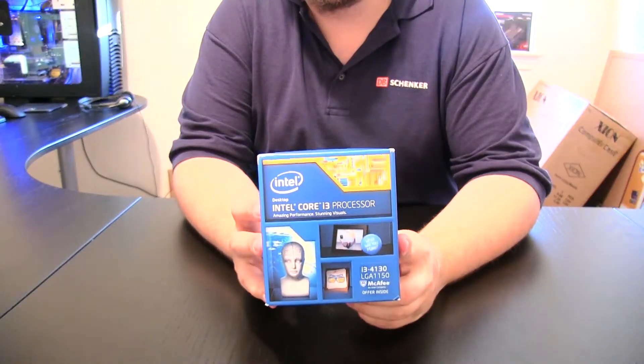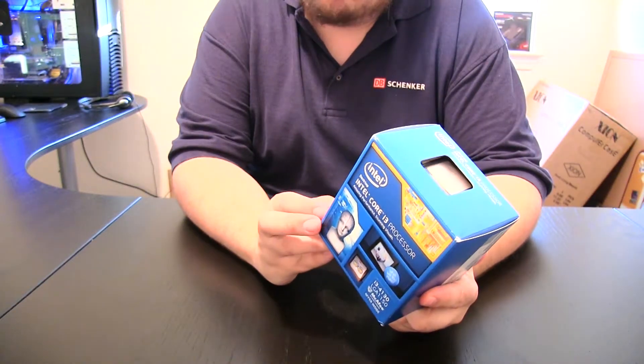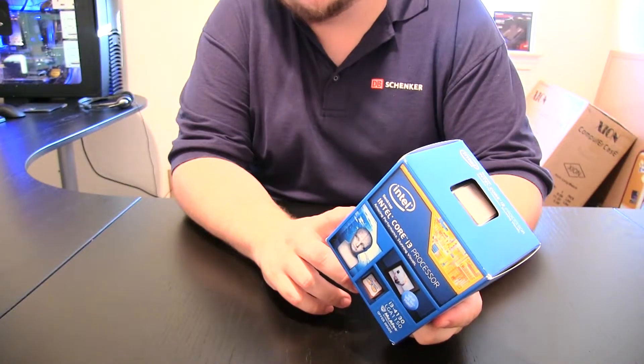Welcome to another edition of Mike's Tech. Today we have the benchmarks for the Intel HD 4400 internal graphics that come on the i3-4130 CPU, as well as a variety of other CPUs.